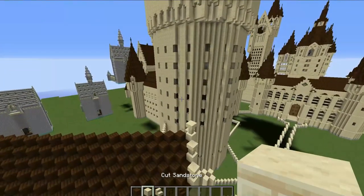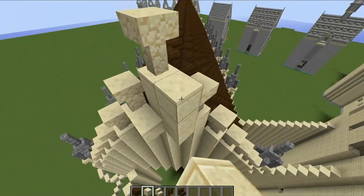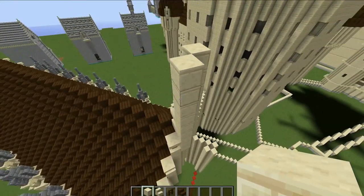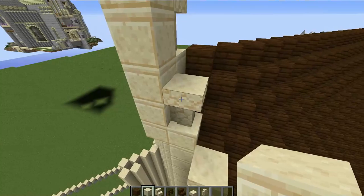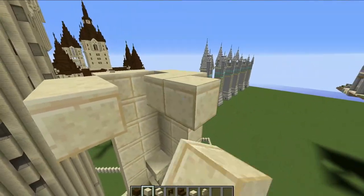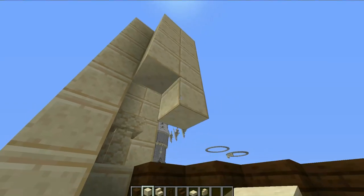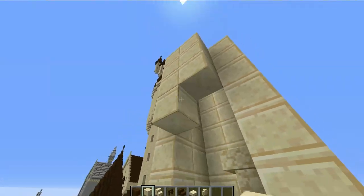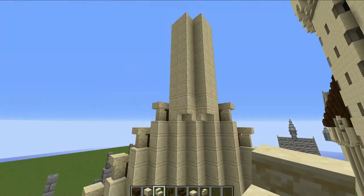For the second smaller tower, come down to these two blocks, place one block there and one block there, then build up eight blocks on each side. Of course, smash the two interfering blocks and build up to the exact same height on both sides. Mark off the layout by placing two blocks along each side — a two-by-two-by-two-by-two circle — then pull down with your blocks going all the way down until you hit the roof, smashing out the blocks that are in the way.